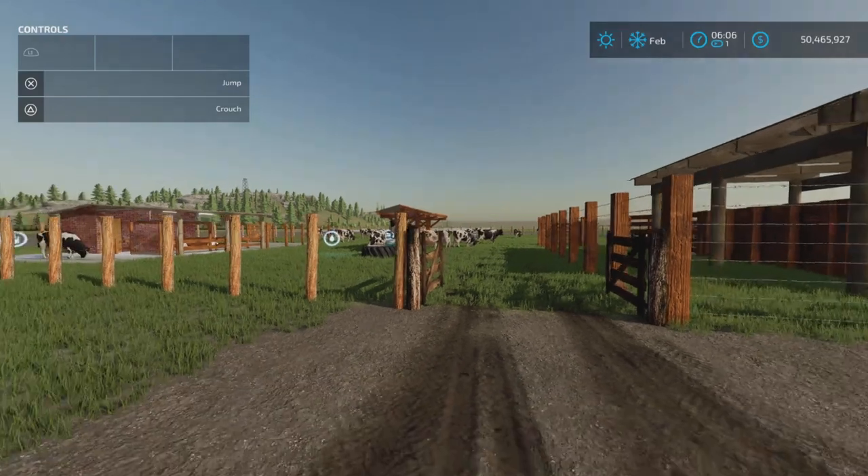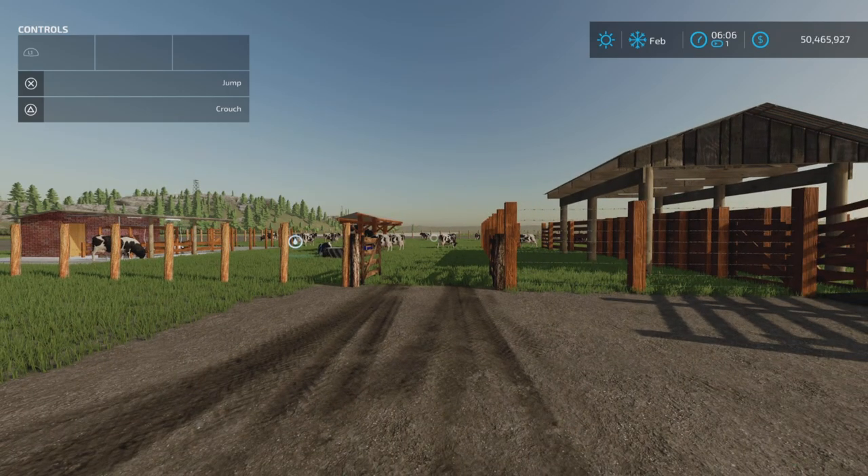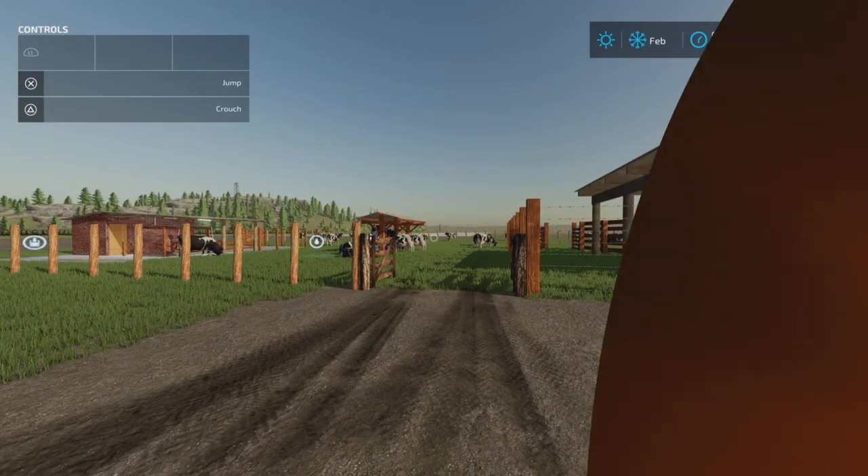And that's your Cow Pasture with Milking Barn by Fritz — 7.43 megabytes to download, 11 slots on console. Thank you all for watching. I'm Loony Farm Guy, and remember: it's only a game. Till next time, bye for now.